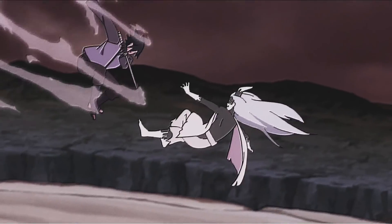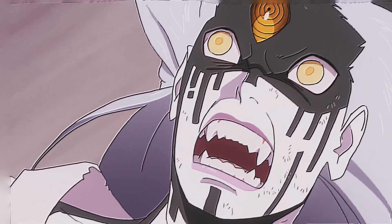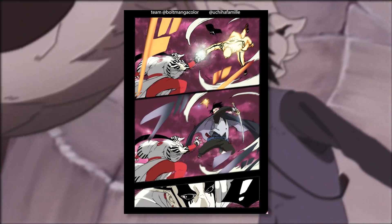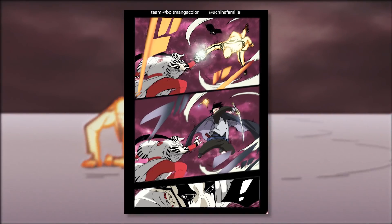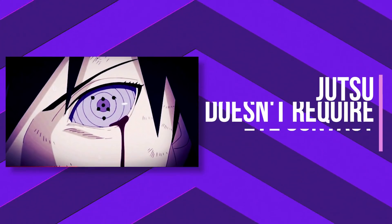A good example is how he used this jutsu during his and Naruto's battle against Momoshiki. When Sasuke is trapped by Momoshiki's chains, he swapped himself and Momoshiki, which opened the door for Naruto to attack him. This was also used in the manga when Sasuke swapped places to put himself in position for Naruto to strike Jigen.